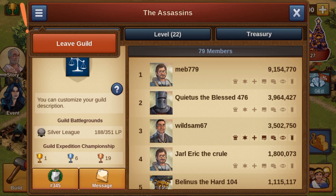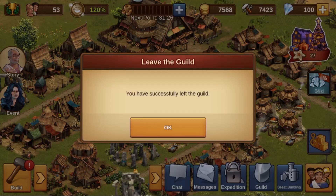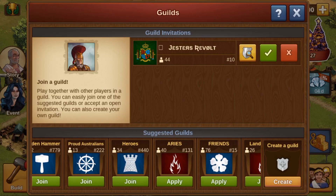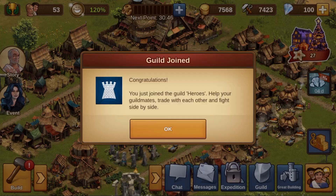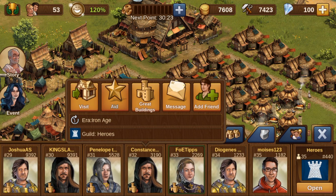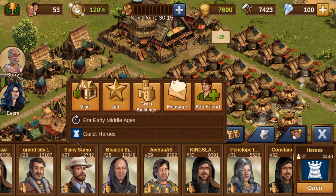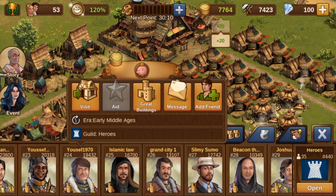To get more blueprints, we do some guild hopping. We leave the current guild, immediately look for another guild without admission restrictions and with as many members as possible. We aid all the players in that guild, then leave and rejoin another guild. We do this to collect coins and blueprints. If you want to know more, you can watch the video 'Printing Blueprints.'